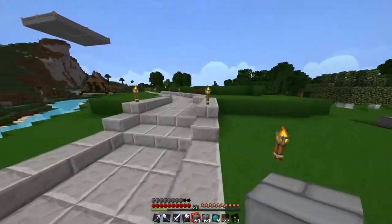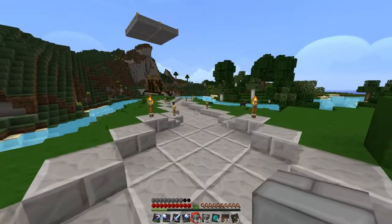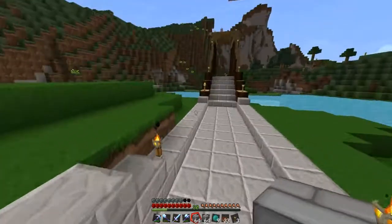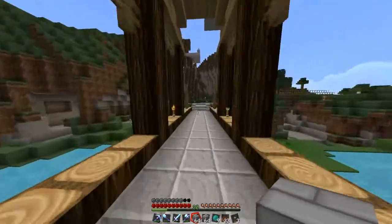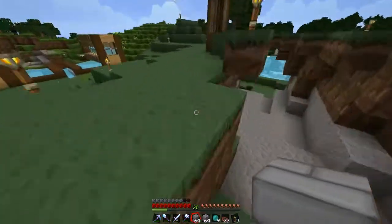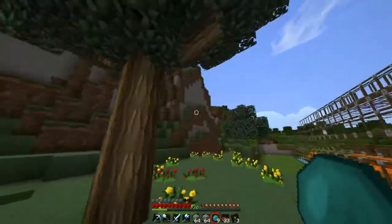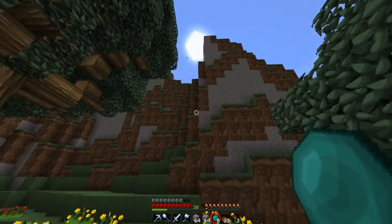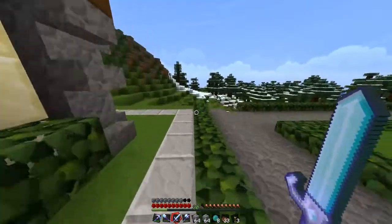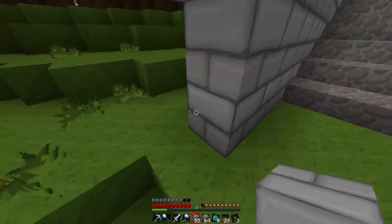Every time I see that light on I just wanna go over there and punch whatever is in there. I was gonna see if I had any gunpowder or something. I still haven't found that one skeleton I gave all my iron armor to — he stole it from me. I was expecting him to just hang out up here, but he's probably lost in the caves. Watch — an extremely long time from now I'm gonna be mining and then I see a zombie with full iron armor, kill him, and then realize that's my iron armor.